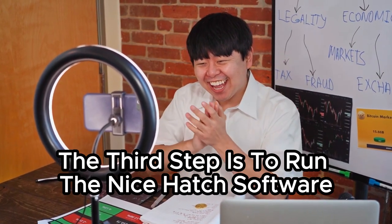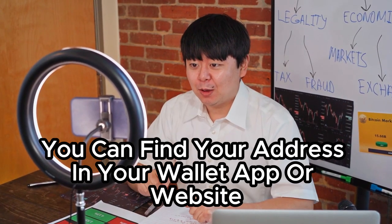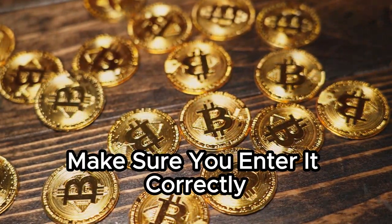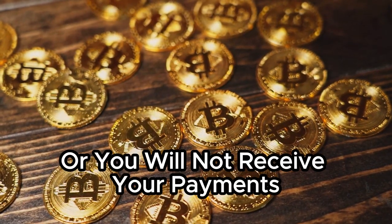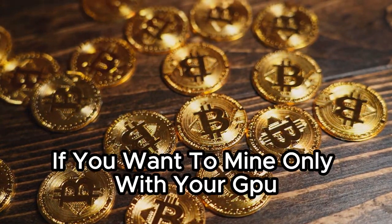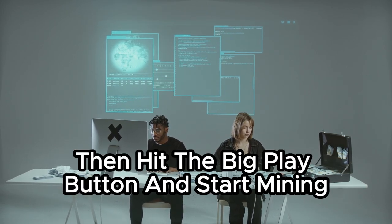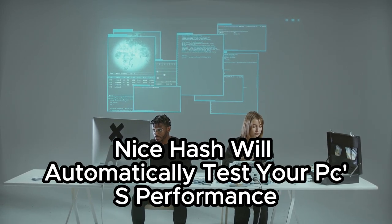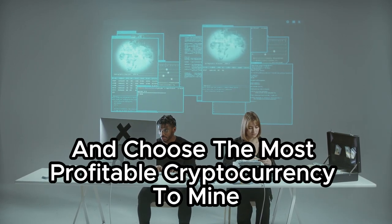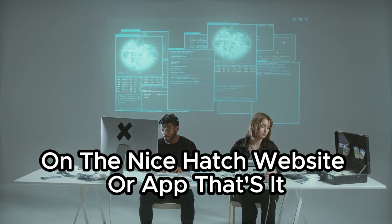The third step is to run the NiceHash software and enter your Bitcoin wallet address. You can find your address in your wallet app or website. Make sure you enter it correctly, or you will not receive your payments. You can also disable the CPU under devices if you want to mine only with your GPU. Then hit the big play button and start mining. NiceHash will automatically test your PC's performance and choose the most profitable cryptocurrency to mine. You can see your earnings and statistics on the NiceHash website or app.